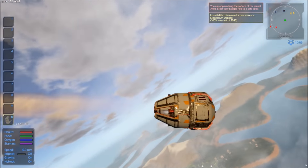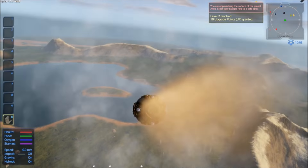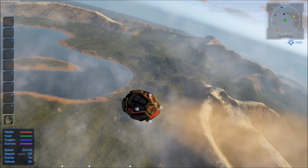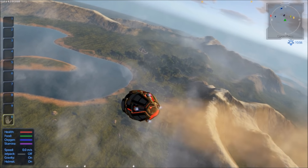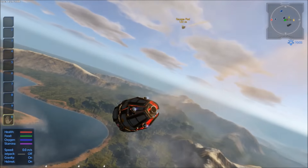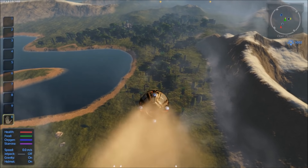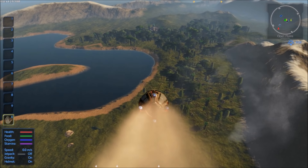I am in my escape pod and we are falling. I see somewhere there are two other escape pods. I see the Talon Guardian temple right there. We should land near it - let's head towards the Talon Guardian temple so we can get some easy loot.